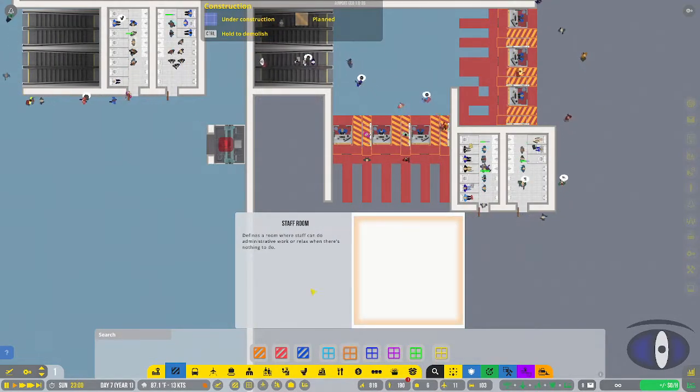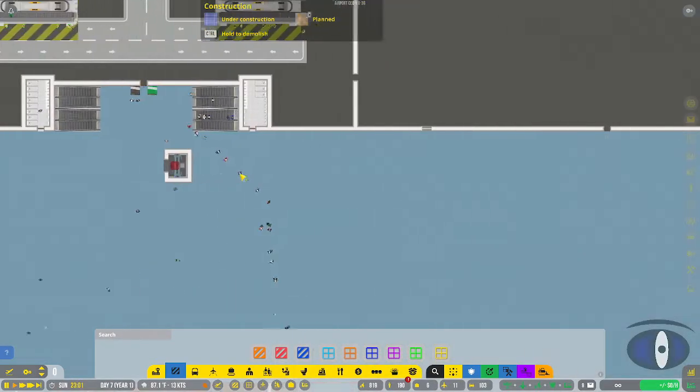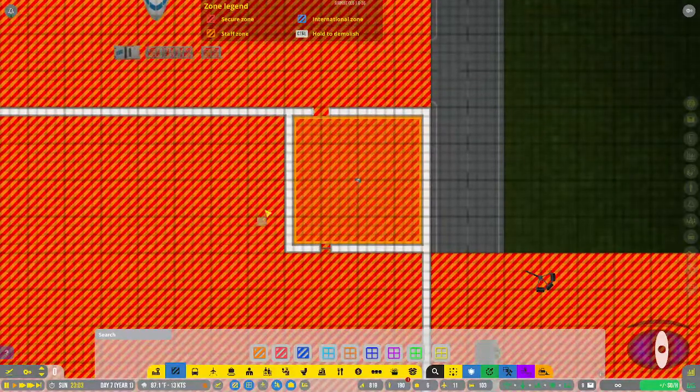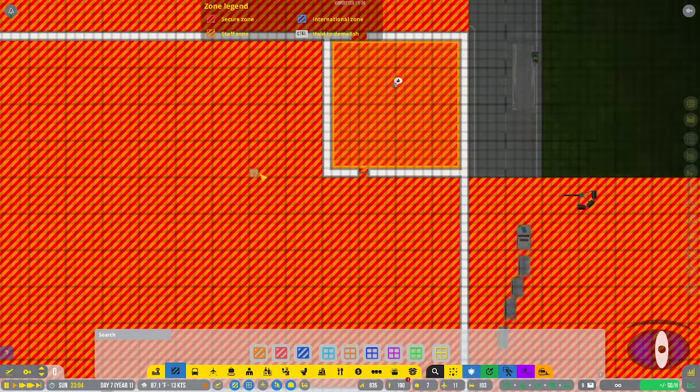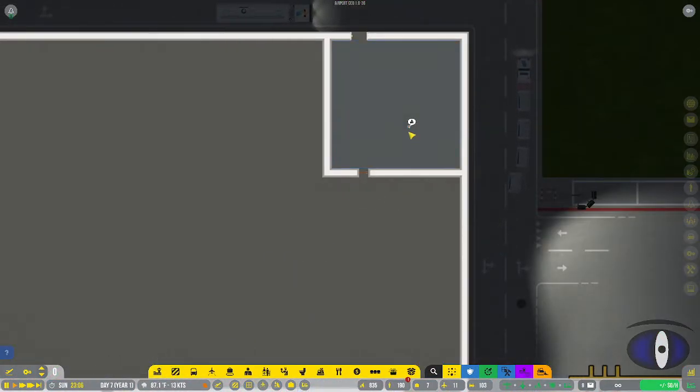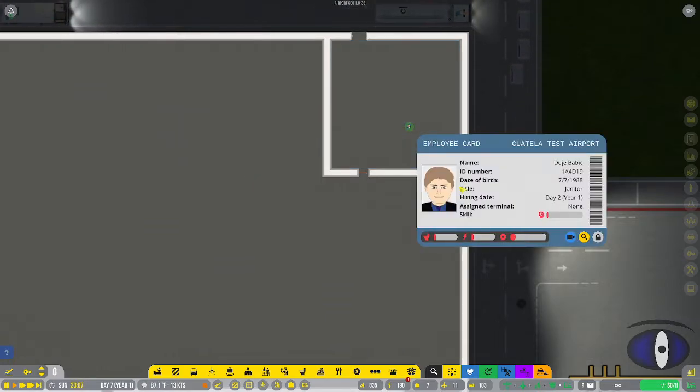There are also staff rooms, where staff will go when they're not working. For example, I have a staff room right here - it's hard to tell because it's in a staff zone, but the staff member will go sit in that room when they're not working.